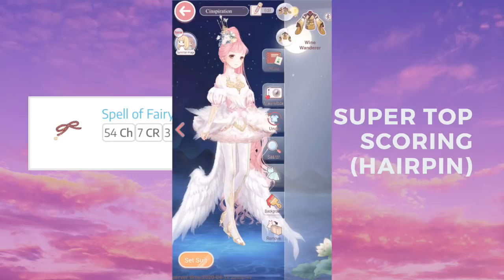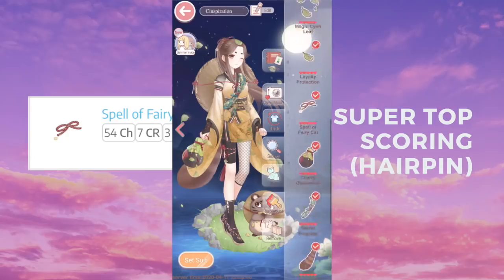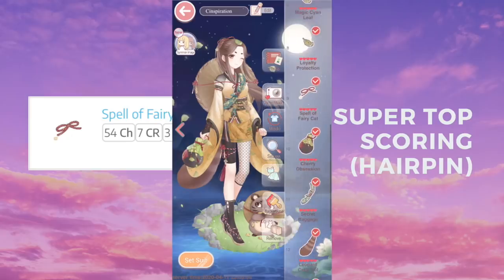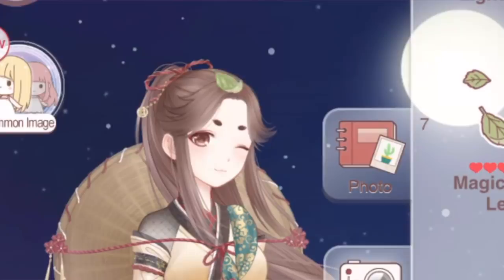For the hairpin, we have Spell a Fairy Cat, which is from the suit Wine Wanderer. She is a recharge — her suit comes with a lot of top scoring items in general. The leaves on the suit are actually pretty cute; the next time it comes back, maybe I'll get it.